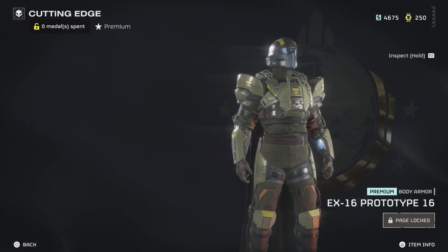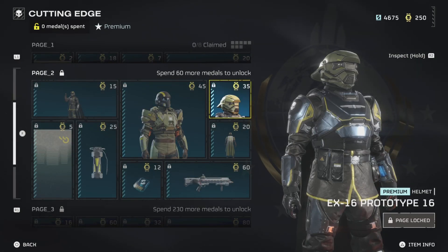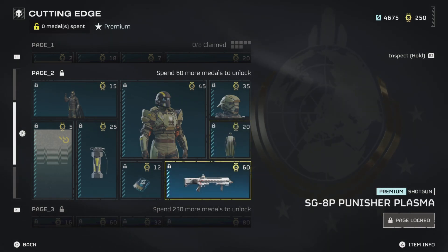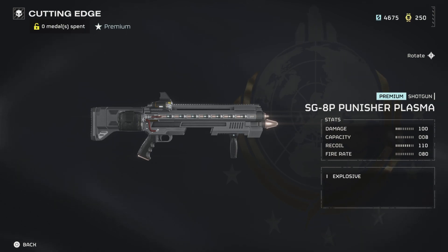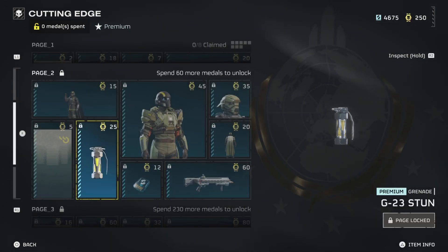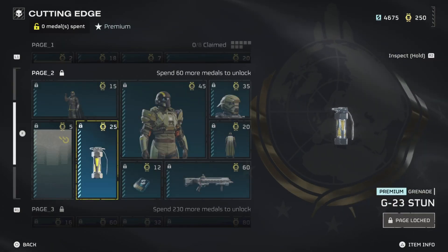E16 prototype electrical conduit. Don't like that helmet. Capes. Alright, SGAP punisher plasma — explosive. Stun grenade, check it out.